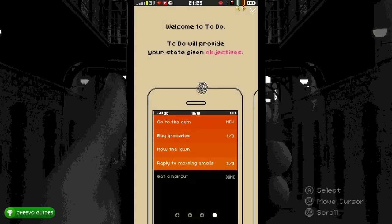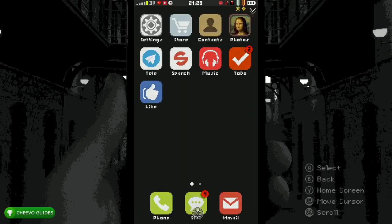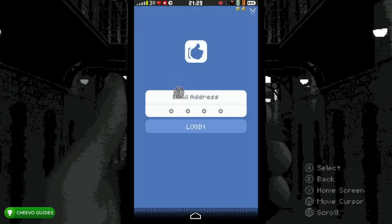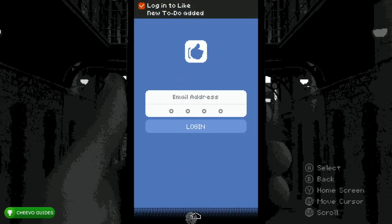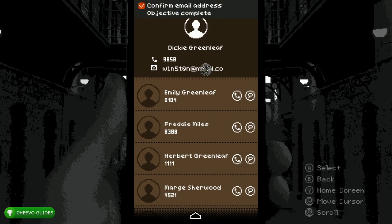Go to the Like app and click Email Address — this will prompt you to find out what your email is. Go into the Contacts app and click your email. After you click your email, click your four-digit phone number, your name, the top contact Emily, the third contact Herbert, and the fourth contact Marge. Make sure you get a green checkmark for each of those pieces of information — you may want to click each item two times just to be sure.